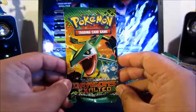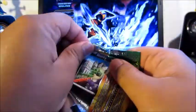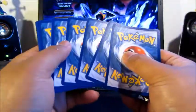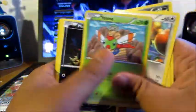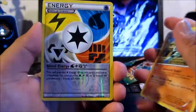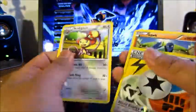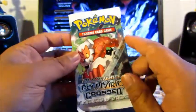Second pack with Groudon on top. Code card off to the side. We got a Stunky, Ambipom, Yanma, Murkrow, Durant. Ooh, a reverse holo Blend Energy — that's nice! And the rare is an Ambipom. If you guys didn't know, Blend Energy is actually an uncommon card. Holding steady at an EH rating so far.